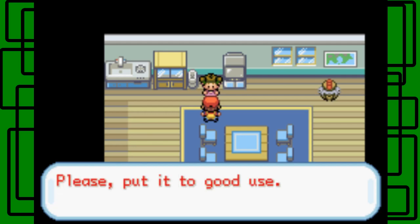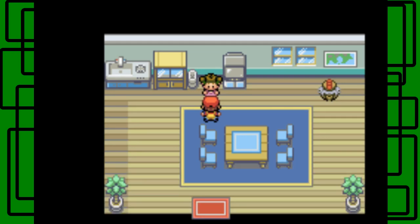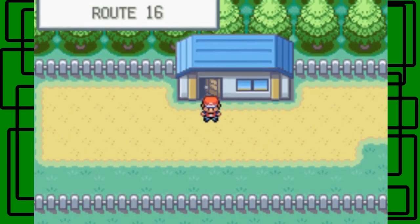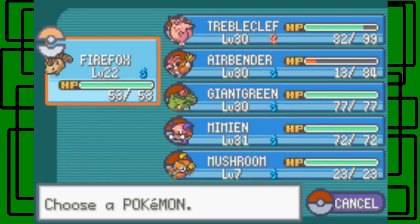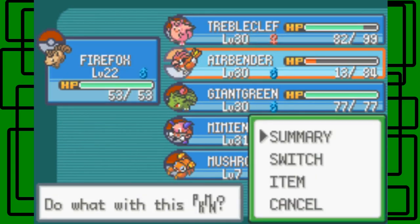HM02 is Fly — okay. She was explaining how you can fly to places you've already been to. You have to have visited the Pokémon Center there at least once — I think that's how it goes.